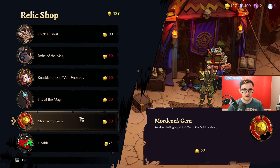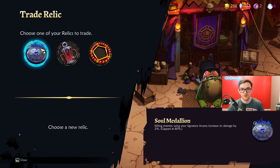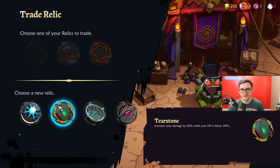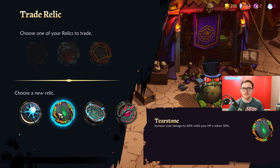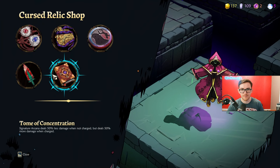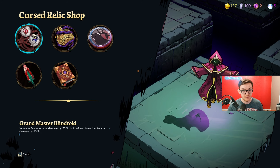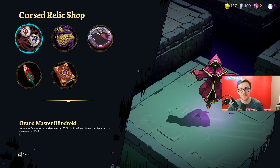Then you have the vendor where you can spend 100 to 150 on different relics. After that, we have the frog — you turn in one relic out of three options and tend to get a decent upgrade. Once you choose one to turn in, you have to go through with the transaction. The cursed relic shop gives you a bonus and a downside. The bonuses are pretty good, but sometimes the downsides are also pretty bad.